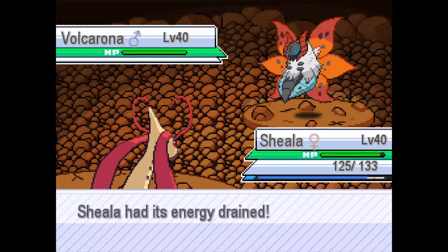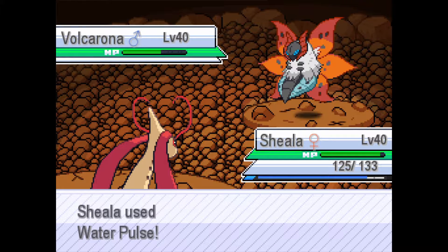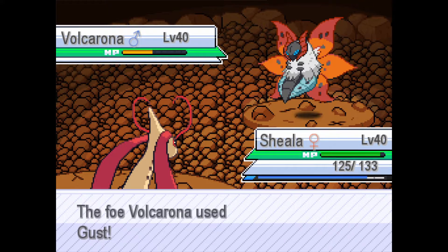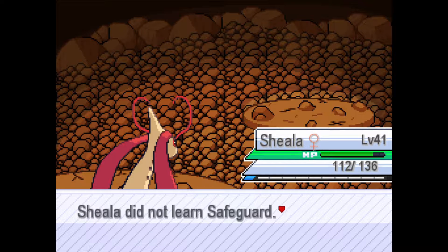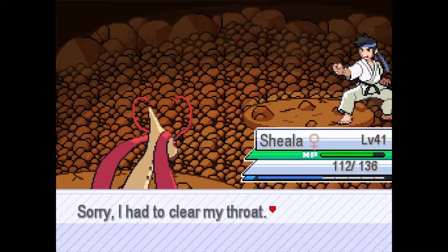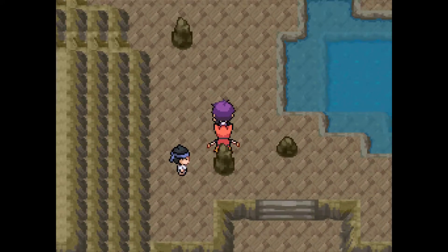It would be so cool if my Milotic was a Fairy-type. Let's just use Water Pulse to get this out of the way. Safeguard? Why do we need Safeguard? That's fine.